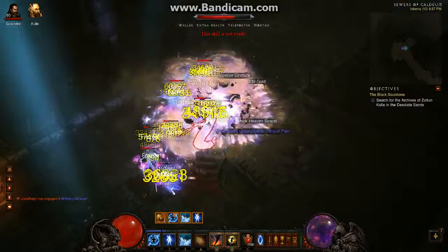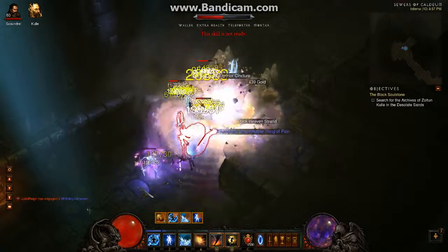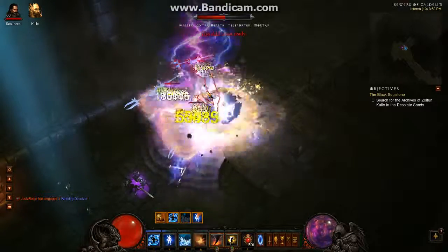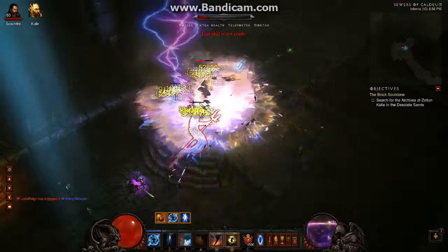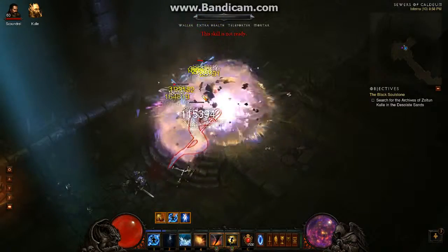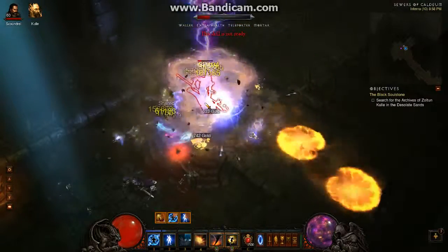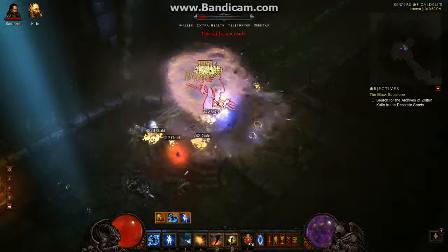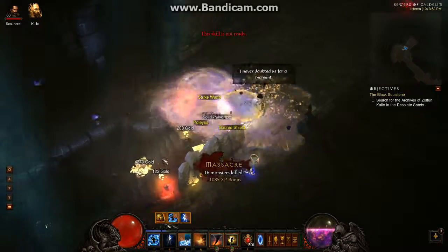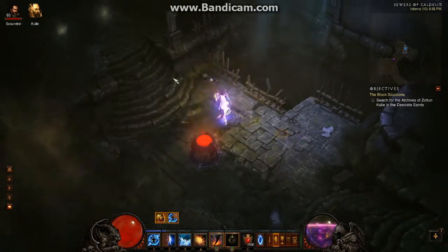I guess the monster density is not bad in here, but with the Oasis and the Vault of the Assassin and the Forgotten Ruins, it's just no comparison — it's so much better in other places. But I do have to hand it to Blizz, because they really did a great job with the monster density in patch 1.08. It was so needed — something so much appreciated and needed by the community to keep this game alive. Running Act 3 over and over again just takes a toll on you after a while. You need a change of scenery, a little change of pace. So it was good that they buffed the monster density.